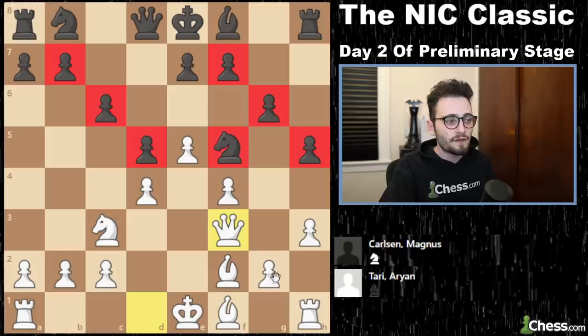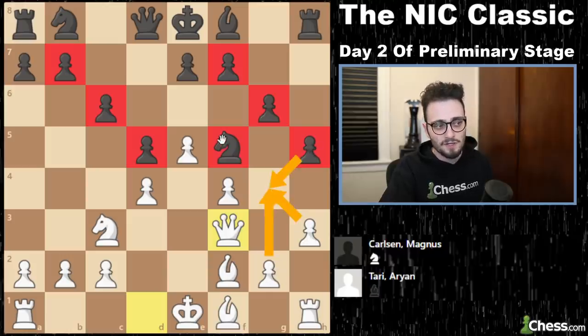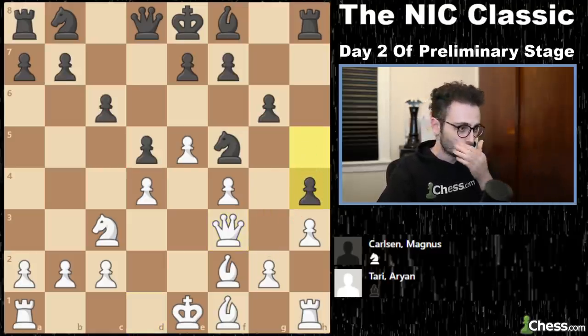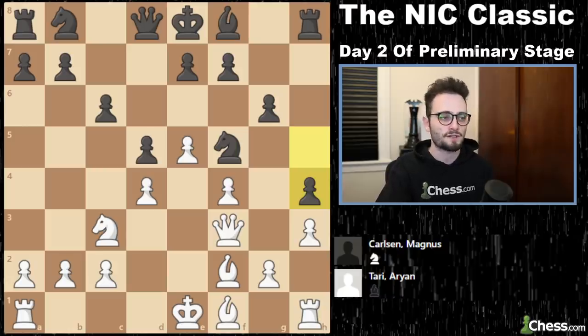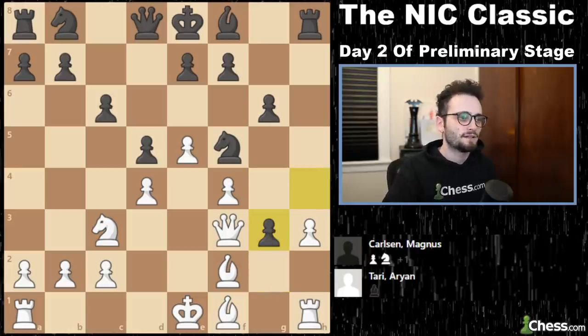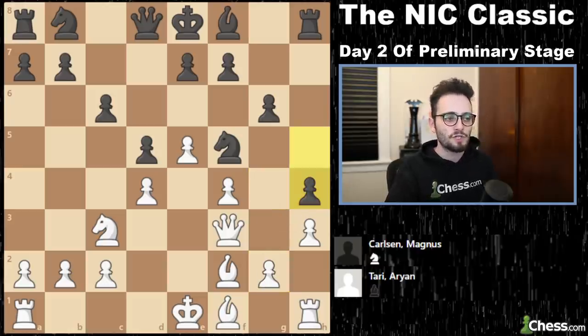Magnus needs to prevent the move g4, because that will kick out his knight and give white dominance of the light squares, so he plays h4. The really useful rule of chess — en passant — stops this move g4, and you would not be able to achieve it. So h4.